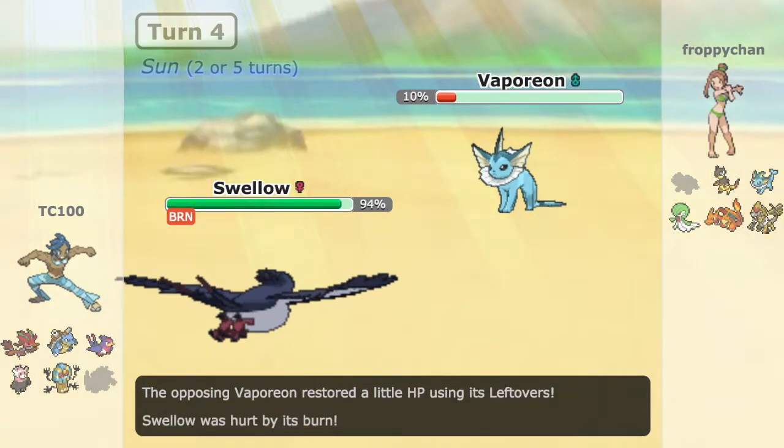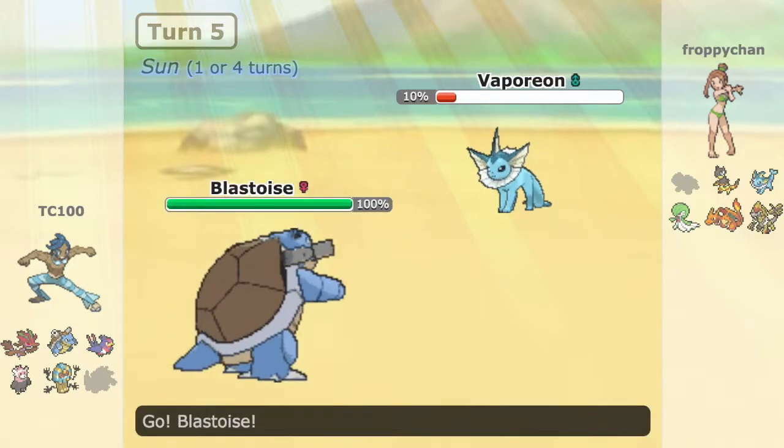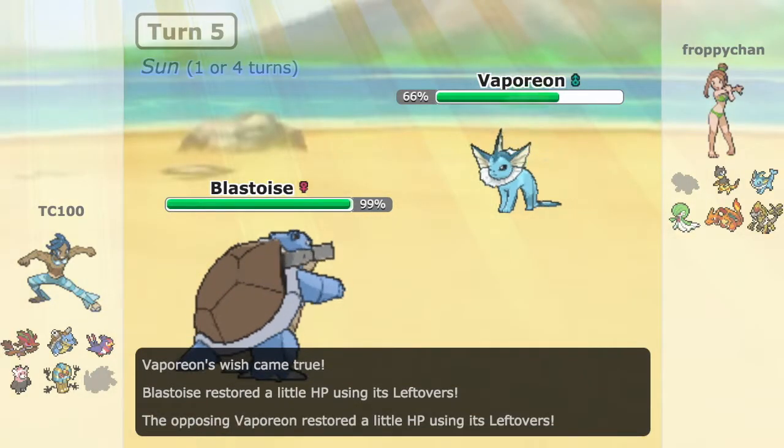Now I want to switch out. I wasn't really sure what he was going to go for — it was kind of odd. He goes for Scald. I really should have stayed in, to be honest, because I would have been going for another Facade and finished off Vaporeon.